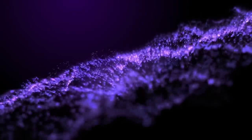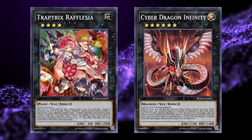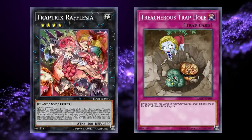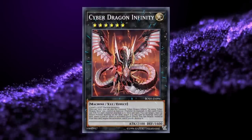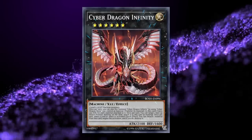In addition to all of this, two new Exceed monsters were released that would significantly change the Rank 4 pool: Traptrix Rafflesia and Cyber Dragon Infinity. Rafflesia's impact was straightforward — you could send Treacherous Trap Hole from the deck to the graveyard with her effect for a free pop, and some players also opted to play Bottomless Trap Hole to keep her effect live. Infinity, on the other hand, was not as straightforward, as the ability to make it in Rank 4 decks was clearly unintentional on Konami's part.